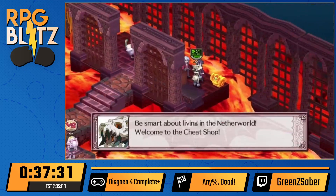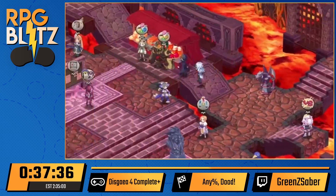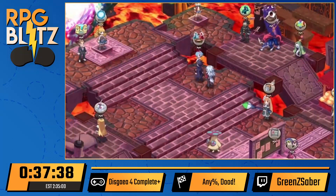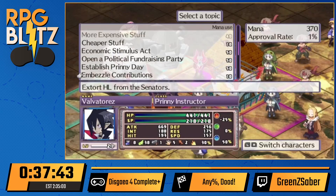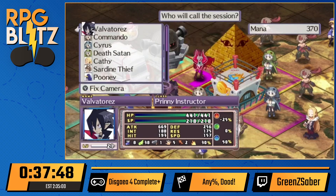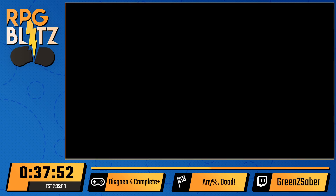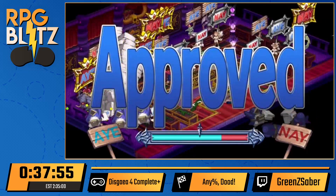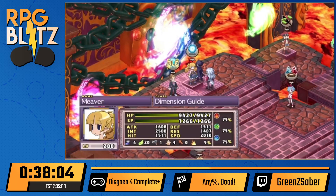Every tenth level in the item world you can fight an Item General. There's a special stage that's a lot less random — same layout each time — and guaranteed no gatekeeper, so if you beat the general you can power up your item even further, but we don't really care. We just want the 10 levels as quickly as possible. Now that we're done with the item world, we'll put the enemy difficulty back on.